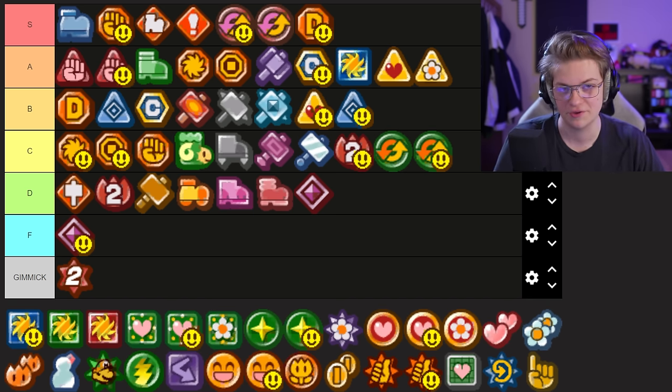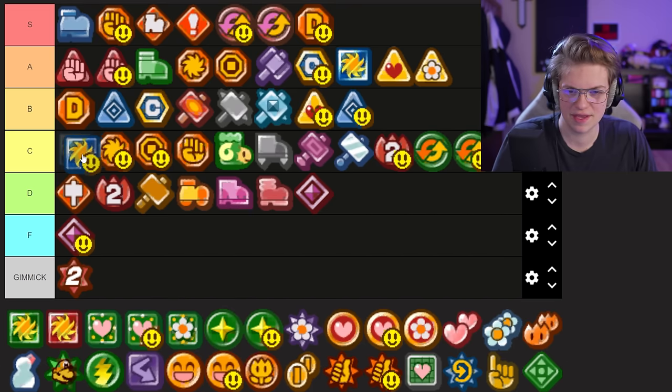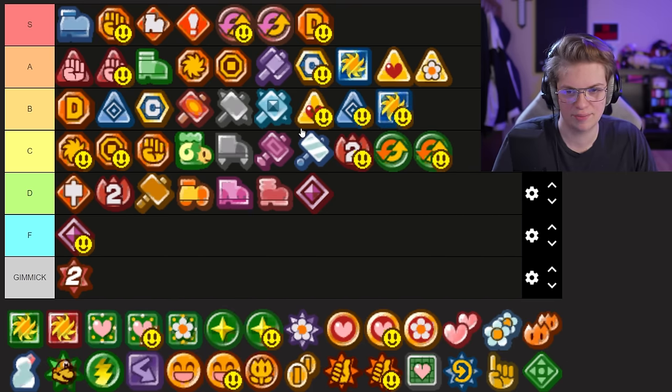Following a similar theme with the Close Calls and Last Stands, I think Pretty Lucky P is slightly less useful on your partner — but maybe above those, I'll put it bottom of B tier.